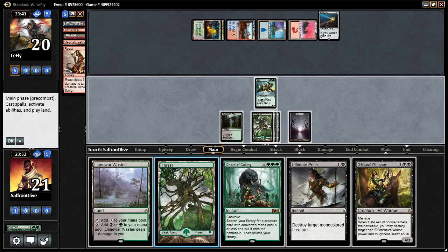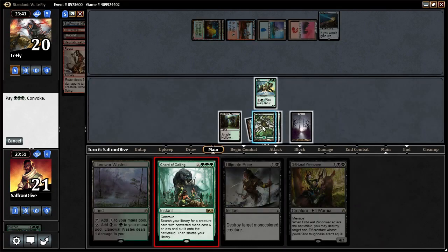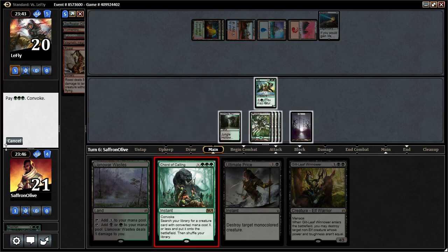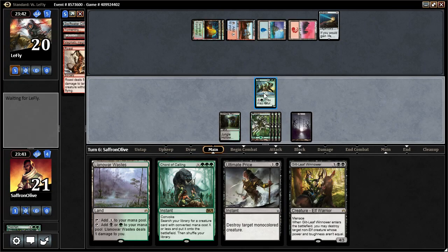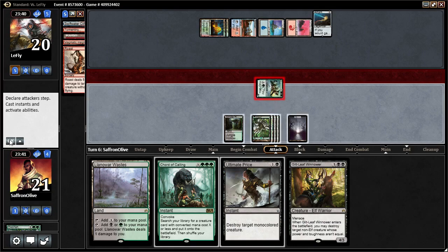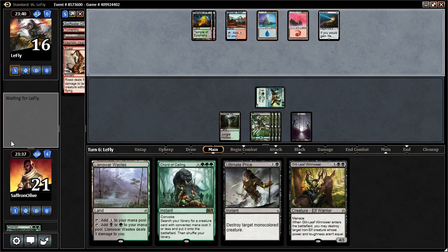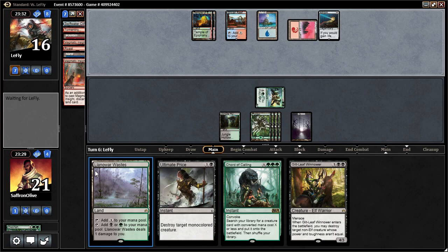Now I guess we might have to — this is hard. We're just going to attack here and pass. If our opponent taps out for something, we can Cord and kill the Archive. Basically what we're trying to set up is our Sabertooth repeatedly being able to bounce our one main deck Reclamation Sage. This gets way easier post-board because we have multiple Rex Sages.